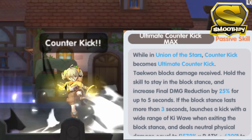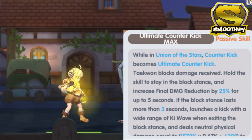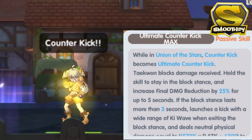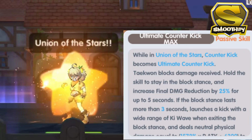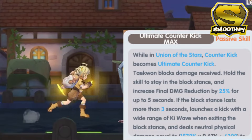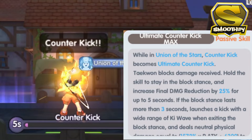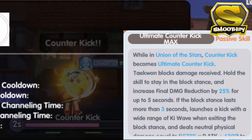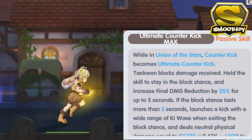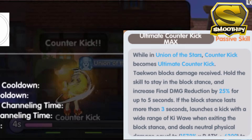When using the ultimate, the final damage reduction is increased by 25% — that is 15% more than the ordinary Counter Kick. At the same time, when you are able to hold the blocked stance for more than 3 seconds, it launches a wide range ki wave which deals a good amount of damage. One thing I've noticed when using the ultimate Counter Kick is that there is a bug when holding the skill — a description interface shows up on the screen. Hopefully, this will be fixed by the devs as soon as possible.